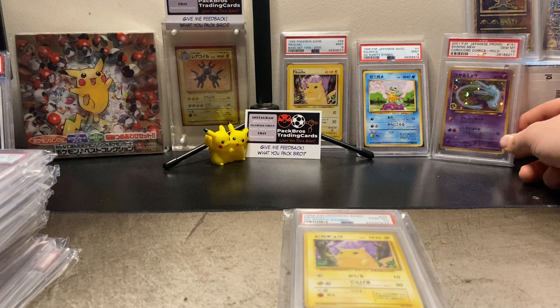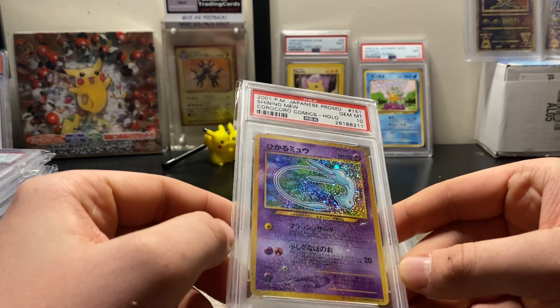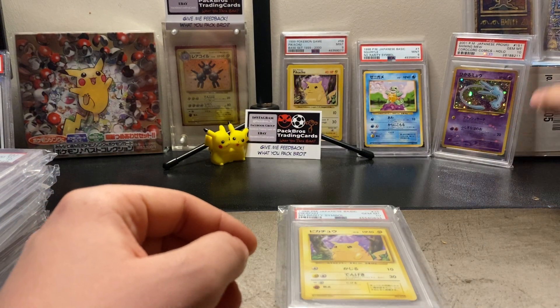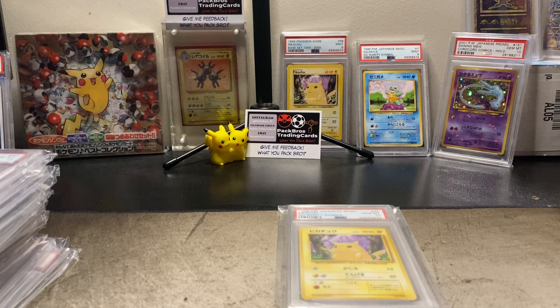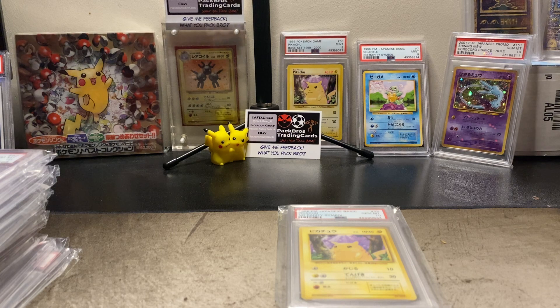We've got this beautiful PSA 10 Corocoro Mew — very hard to get in a 10. Look at that card, that's gorgeous. Also, if you didn't notice, I've got a new light — it's just a standard light, so you may see why the video is looking a bit better. In the corner we've got a couple of ancient Mew promos. Right, let's get stuck in — I don't want this to drag on too long. It's going to be like an hour of videos going through all of this, but it's going to be good. Here at Pack Bros Trading Cards we don't just deal with basketball — it's everything.